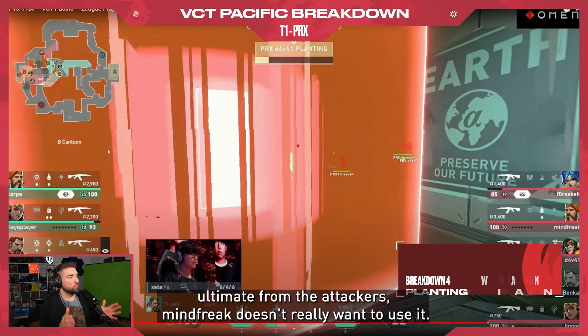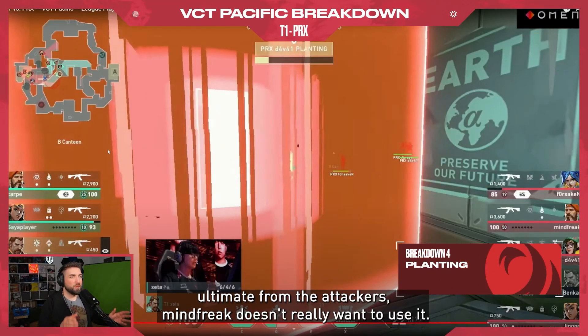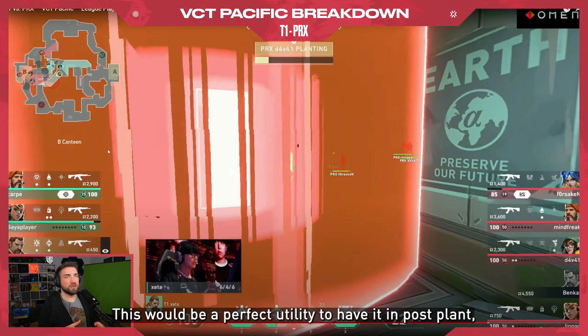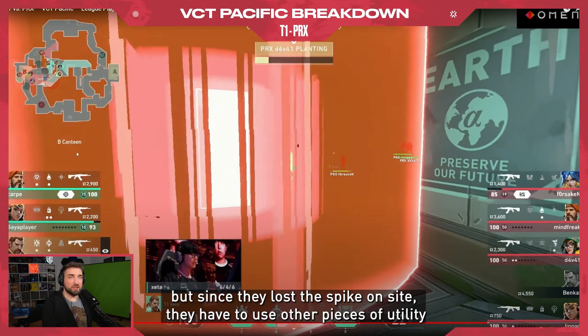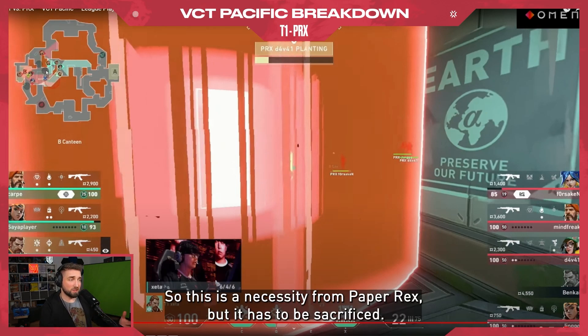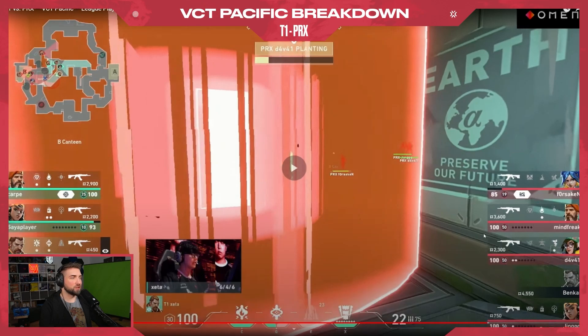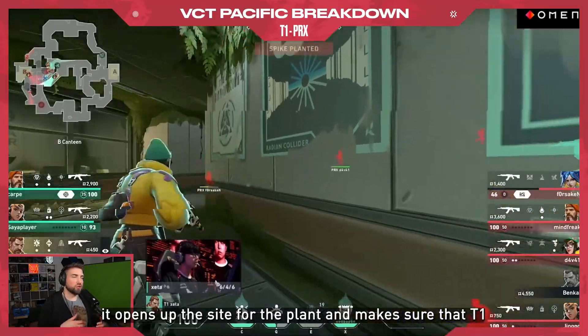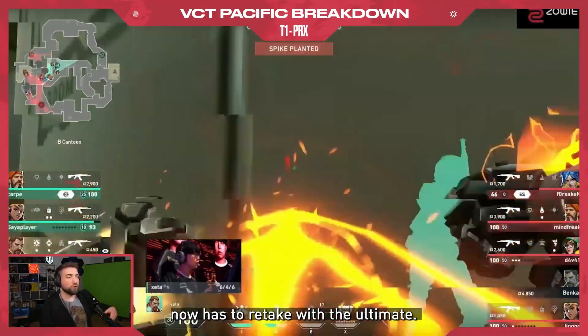Now the patience is even more important from T1 for the later stage of this round. The Brimstone ultimate from the attackers — Mindfreak doesn't really want to use it. This would be perfect utility to have in post-plant, but since they lost the spike on site, they have to use other pieces of utility to recover the spike and plant. This is a necessity from Paper Rex — it has to be sacrificed.